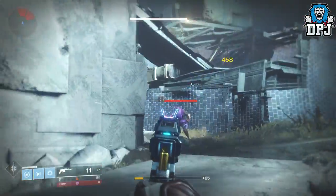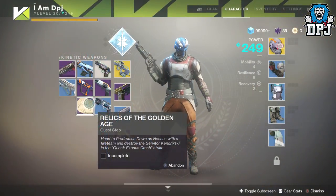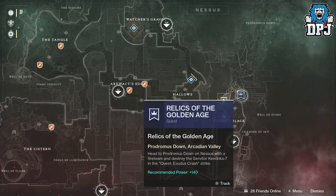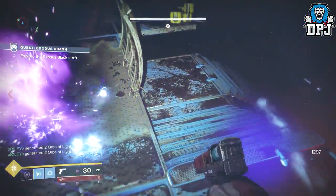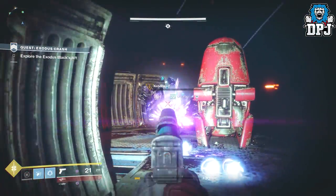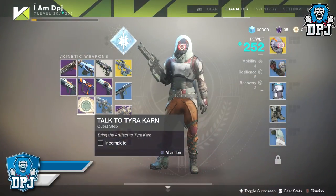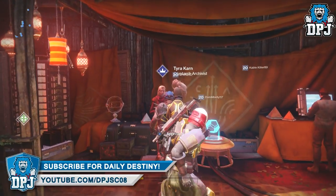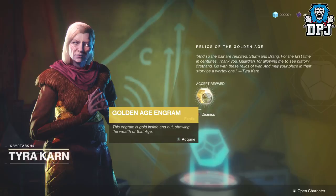Once you have done that you have to return to Tyra Karn within the farm. She then gives you your final part of this quest, which is to do the strike located on Nessus called Exodus Crash. Within this strike you have to take down the servitor Kendrick Seven. He spawns in just before the last boss and interestingly I don't think you even have to finish the strike as long as you defeat this servitor. But you may as well complete the strike as you want that loot. Once done, return to Tyra Karn on the farm and the exotic Sturm will be awaiting your arrival — it looks absolutely incredible.